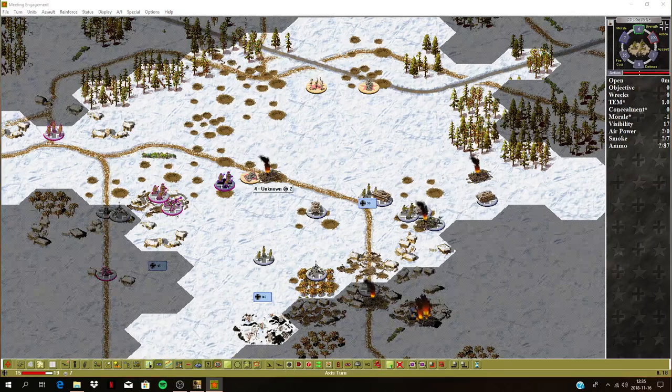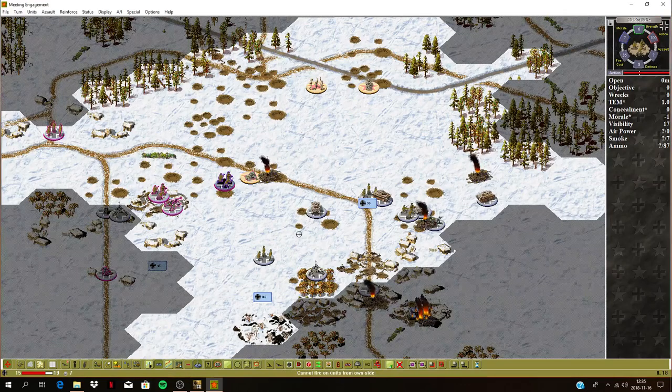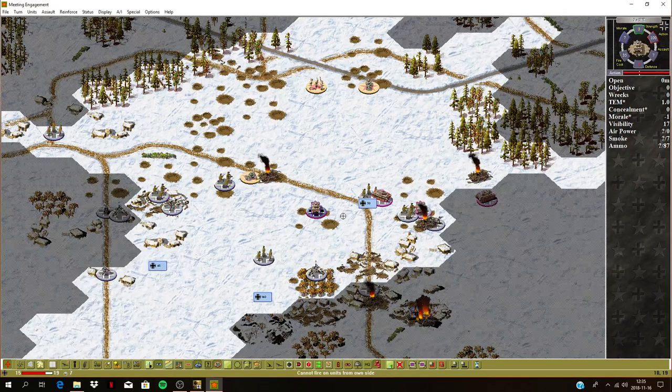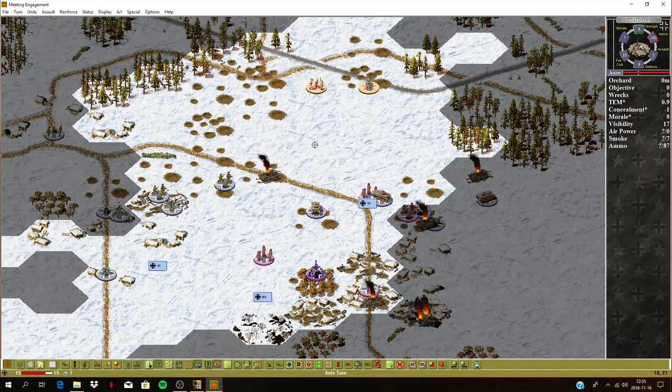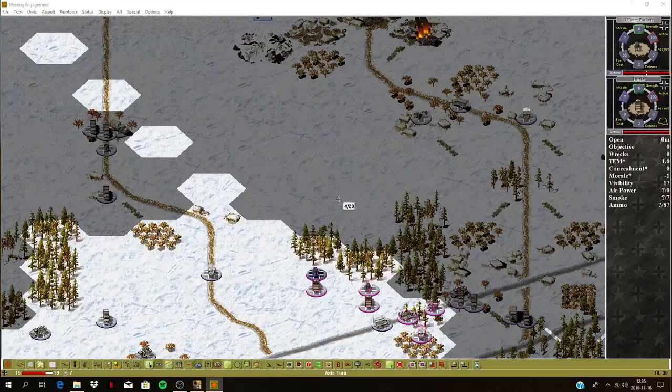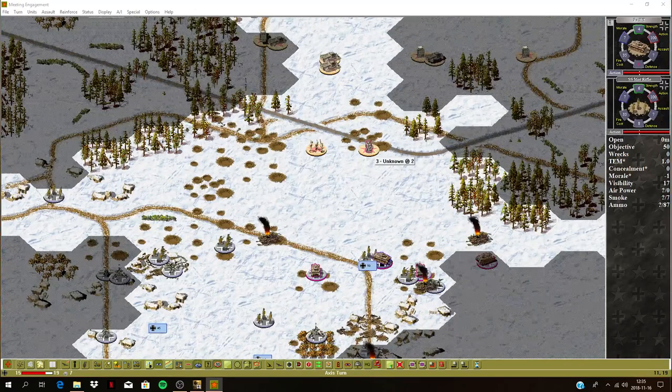We've got this rifle platoon here. That armored car is still disrupted — I might want to assault that. We've got a Panzer III — maybe I should use that in the assault. That's a pretty high attack power. Let's fire at these armored cars — they're eliminated. MG squad should actually move up. Four Panzer IVs can take a shot at this advancing armored car — they retreated. There are three of them.